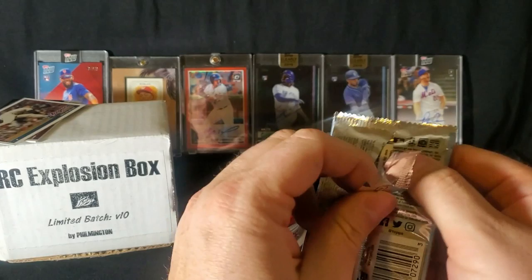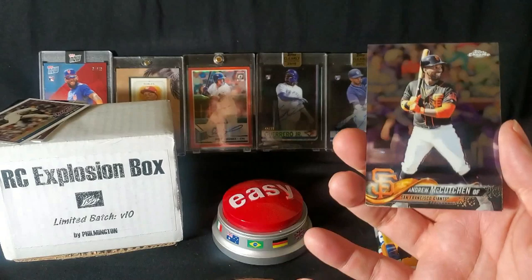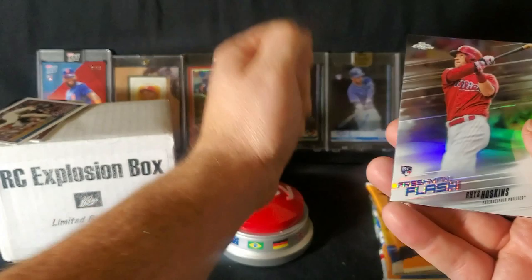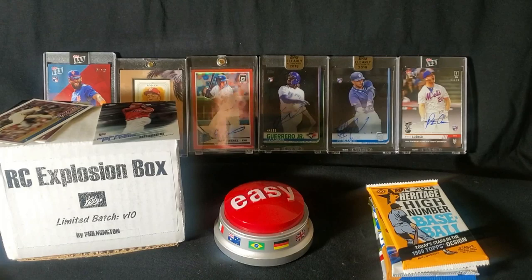2018 Topps Chrome, guys. Looking for Acuna, Ohtani, Torres, Devers, Albies, Walker, Buehler, Victor Robles, Rhys Hoskins — loaded year for Topps Chrome. Matt Olson, McCutchen — he's a Giant now. Here's a Rhys Hoskins, not his base auto. I'll note that one just because I'm afraid I won't get to hit the button today. Rhys Hoskins out of that one — not bad. Philly fans would probably like that card.